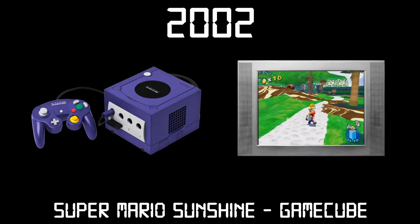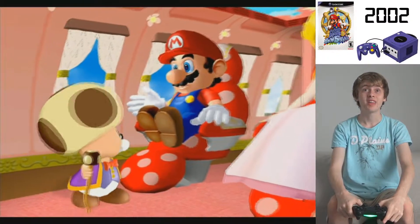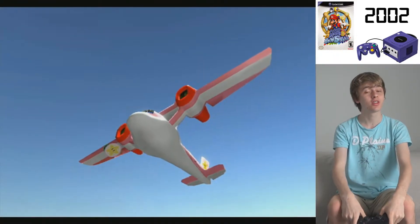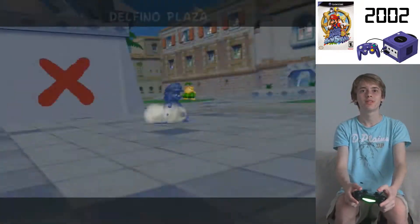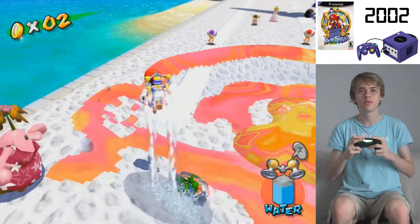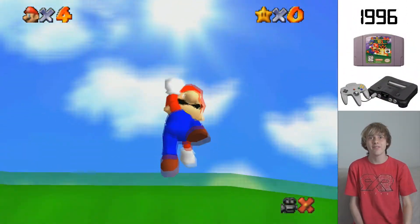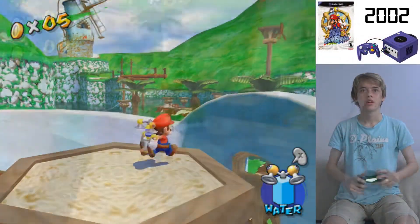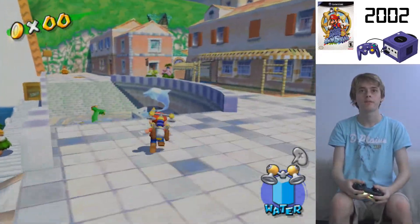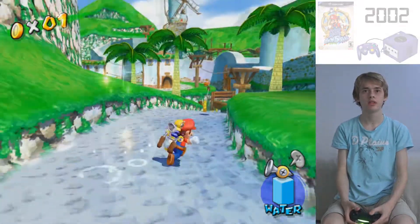Last time on Gaming Through the Ages, I played Super Mario Sunshine from 2002 on the GameCube, which had me playing as Mario who was finally going on a holiday. The island he went to vacation on had been graffitied by a Mario look-alike, and it was up to Mario to clean up the island. The water effects were incredible, and graphically this was a huge improvement over Super Mario 64, due to higher resolution textures and more detailed, larger worlds. Will we continue to see an increase in texture resolution in future 3D worlds? Keep watching to find out.